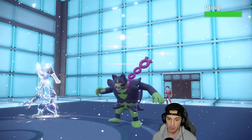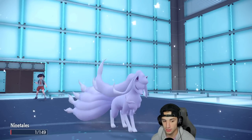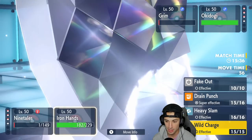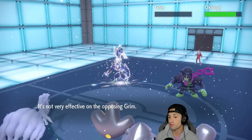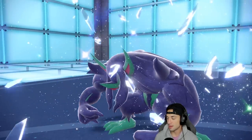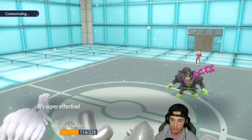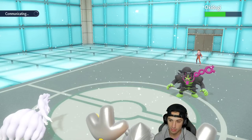Now I can bring Ninetales back out since it outspeeds Grimmsnarl. Okidogi is coming out — not sure if Ninetales outspeeds Okidogi, but Blizzard is perfect here. I'll Wild Charge Okidogi with Iron Hands. Blizzard is going to come out and hopefully take out Grimmsnarl — maybe get a freeze. No freeze, and High Horsepower comes out. We eat it and Wild Charge gets cooking, though recoil will be a problem. Snow stops and Aurora Veil is gone.